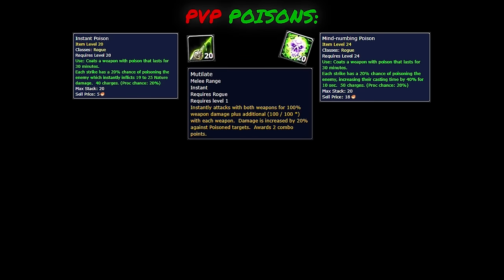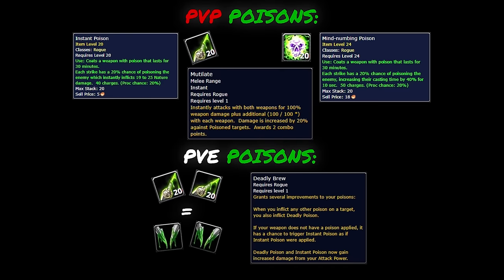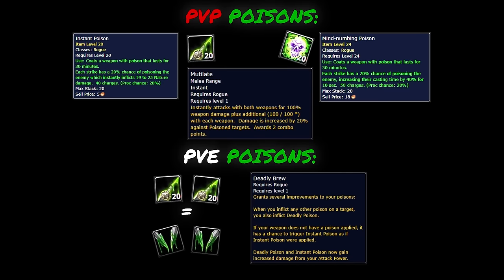In your main hand, this is going to give us a chance for random instant damage on our Mutilate, Gouge, and auto attacks. If you read closely in the Mutilate description, you'll see that the damage is increased by 20% against poison targets. Instant Poison does not cause somebody to be considered a poison target, so for our offhand we're going to want to use either Crippling or Mind Numbing Poison. I think Mind Numbing Poison is the obvious choice here, because we already have a slow effect from Quickdraw, and Mind Numbing gives us additional utility against casters while still applying the debuff to give us increased Mutilate damage against both melee and casters.